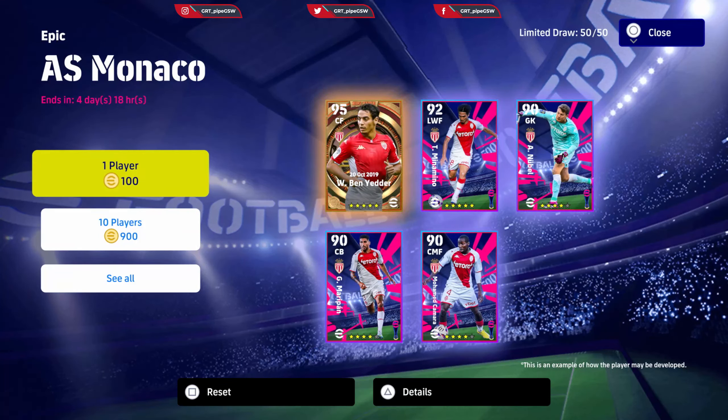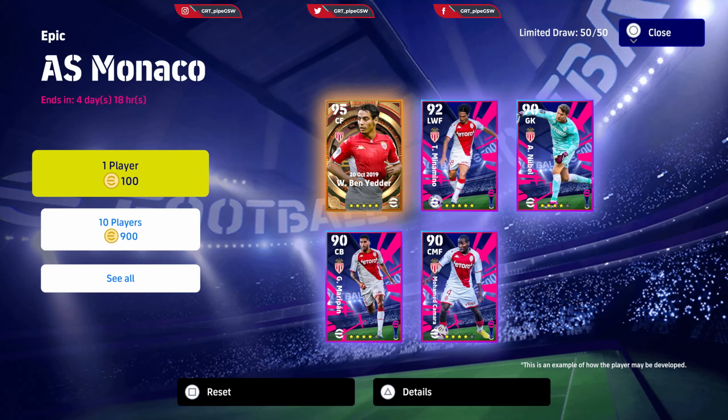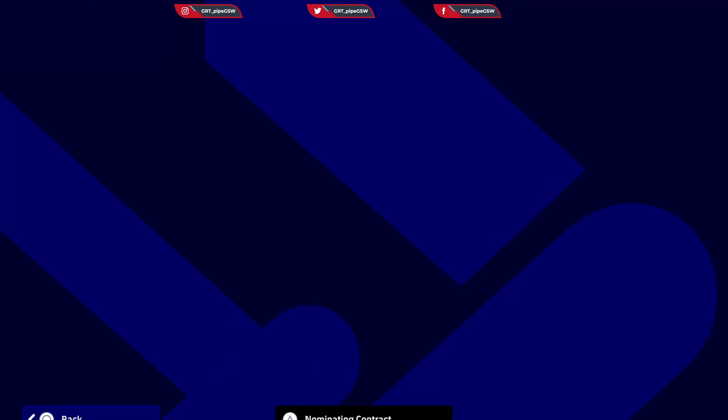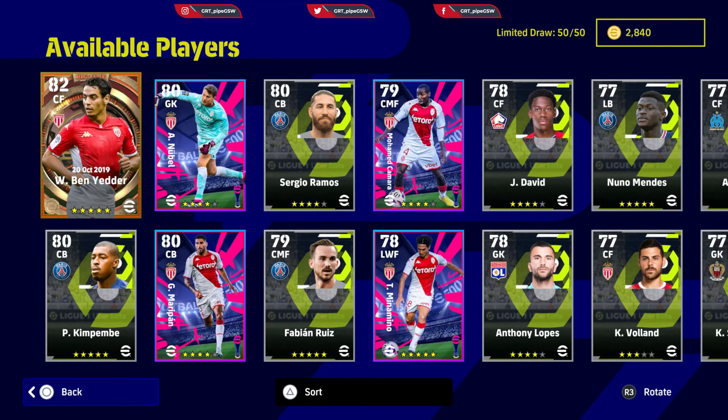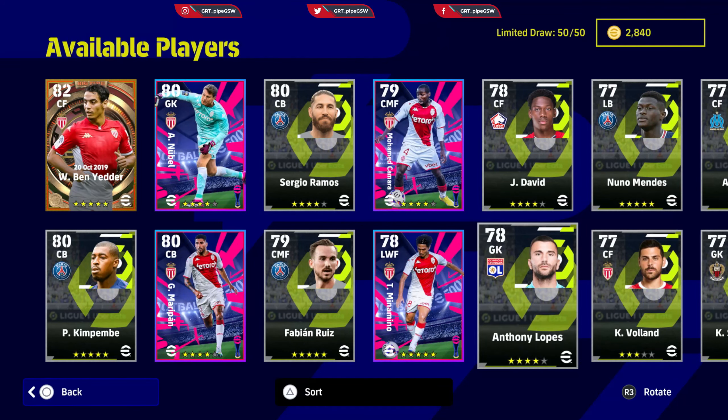Hello and welcome back. This is the last of the special events epic cards that we have — AC Monaco. As you can see, the players in this pack are mostly comprised of four-star players from the Uber Eats league pool.